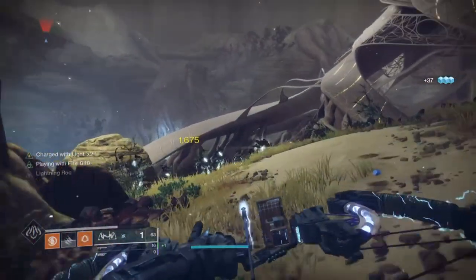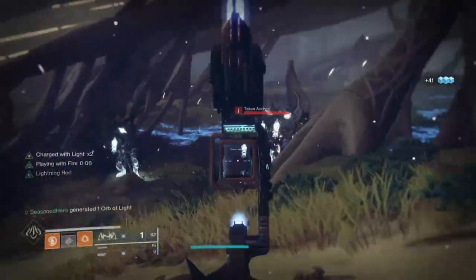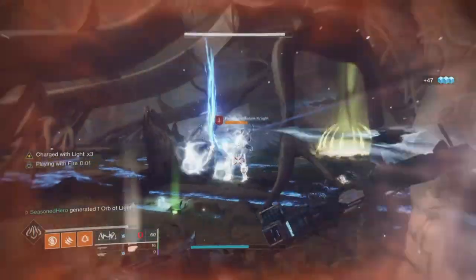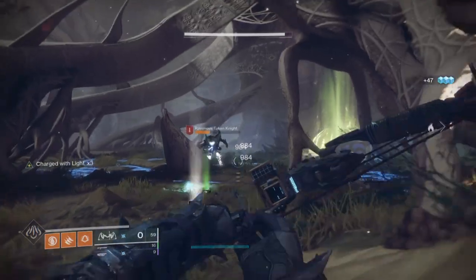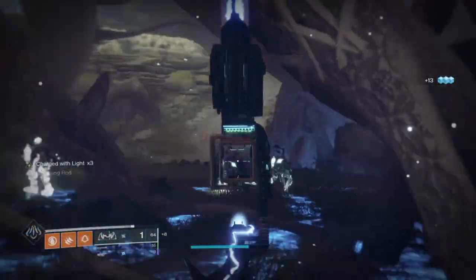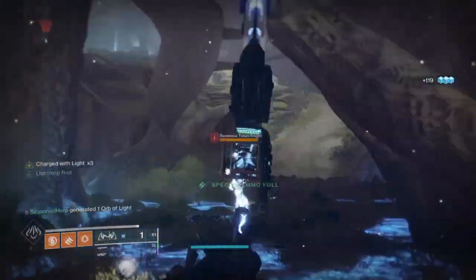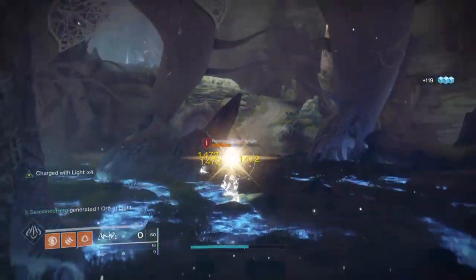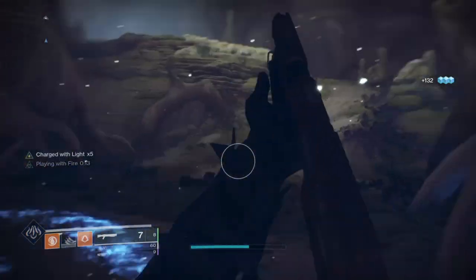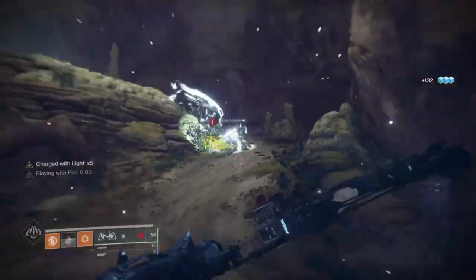I'll be using this weapon 100% of the time as the chain lightning helps build up my super and abilities on the fly. Getting multi-kills with the bow will always land me an Orb of Light, which also affects super regen. Thanks to this one catalyst, it not only makes the build much easier to use but also makes a weapon that was previously looked down upon relevant again.